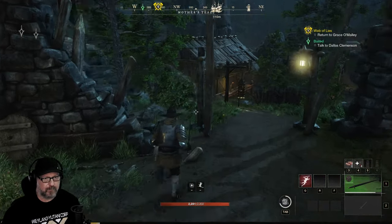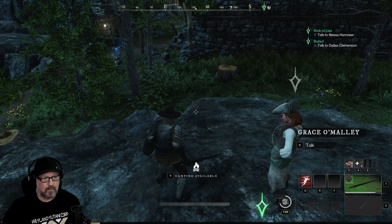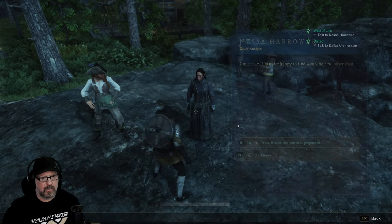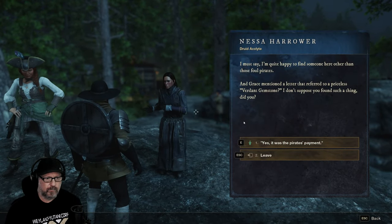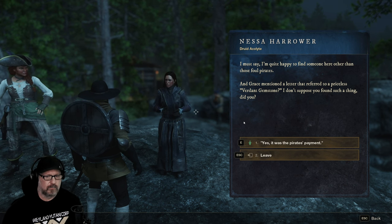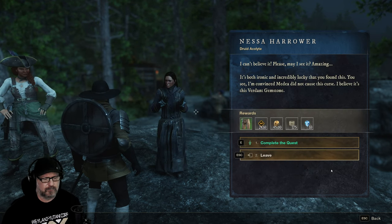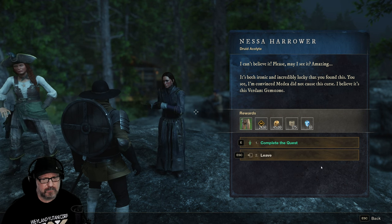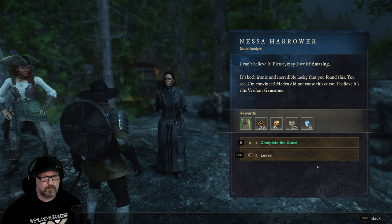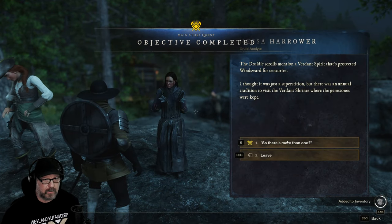I ain't got time for alligator freaks. I must say, I'm quite happy to find someone here other than those foul pirates. Grace mentioned a letter that referred to a priceless verdant gemstone. I don't suppose you found such a thing? Yes — it was the pirate's payment. I can't believe it. Amazing. Are you gonna steal it? It's both ironic and incredibly lucky that you found this. Main story questline completed: The Verdant Spirit.